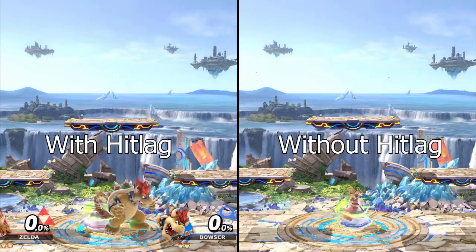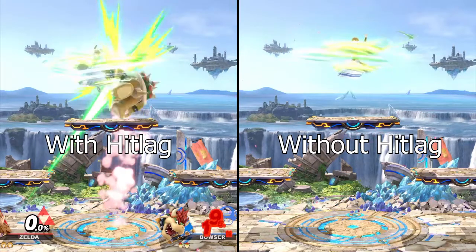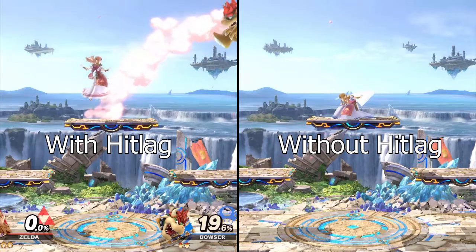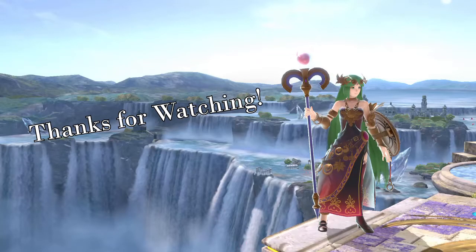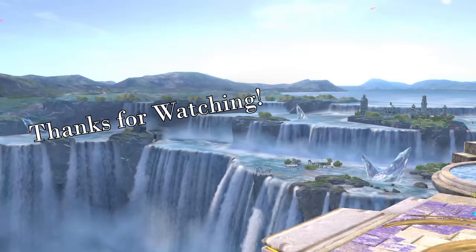Although it does bear mentioning that as Zelda's teleport adds a hitbox on exit, if you hit someone, the hit lag will change the timing of the motion needed to perform a short warp. And that should just about cover short warping. Hopefully some of you found this video useful. If you have any questions, please let me know in the comments, and thanks for watching.